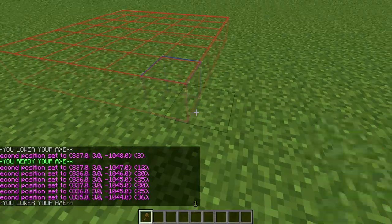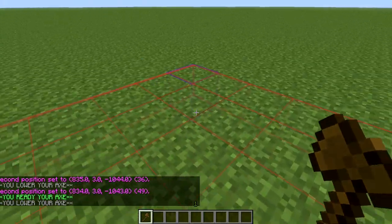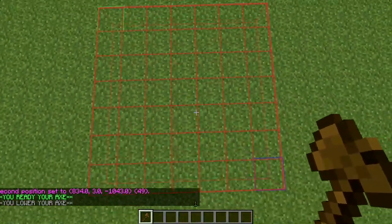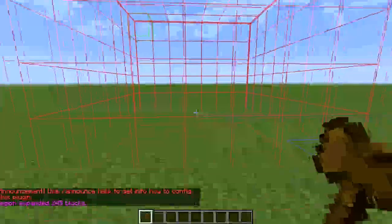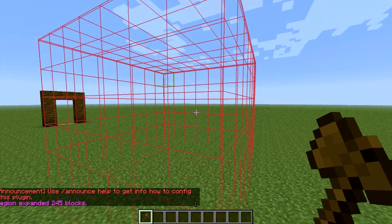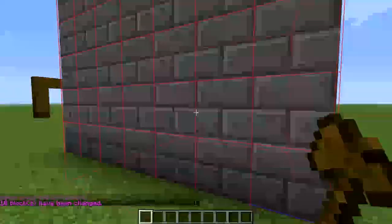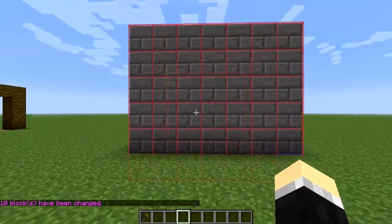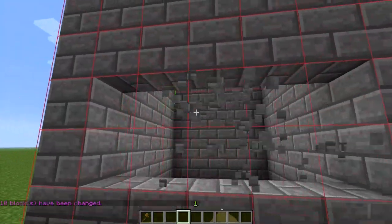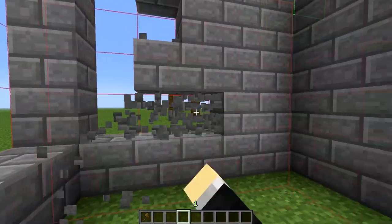I want a dead center — what I mean by a dead center is I want an exact middle block, somewhere you can stand directly in the middle from all angles. So I'm going to type //expand, going five up. Now we have this entire area selected and I want to do //walls with stone brick. That makes only walls of stone brick. Now I'm going to edit this so it's a nice little beginning pillar here.